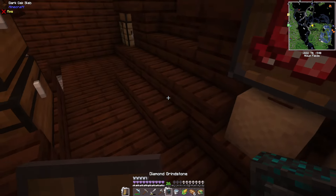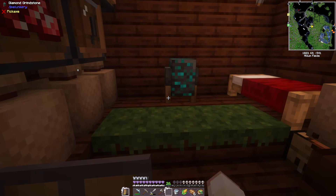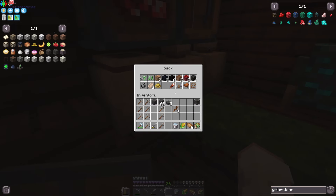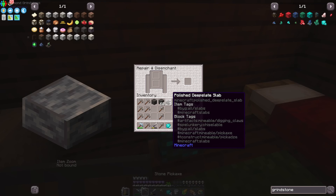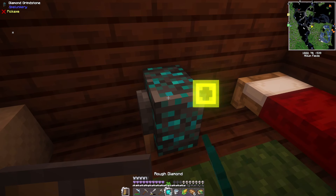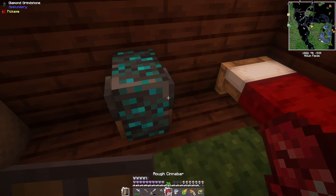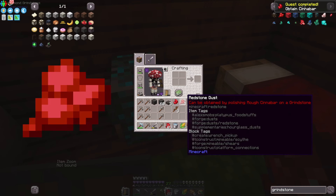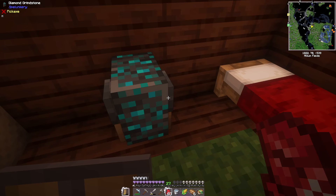We crafted the diamond grindstone and got the 'Bedazzled' achievement! I'll just place the grindstone here. How does this work — do we just put things in here? You have to click on it; it's not like a regular grindstone. That turns them into diamonds! It turns rough cinnabar into cinnabar as well as redstone dust. It gives a lot more XP this way, which is so nice! We also got a rough cinnabar shard which turns into a cinnabar shard.